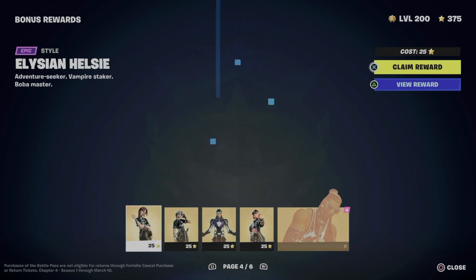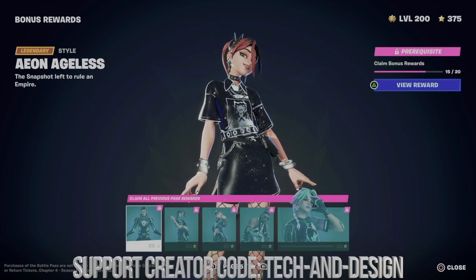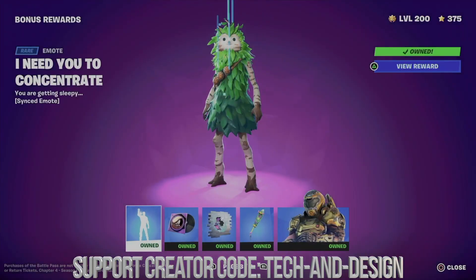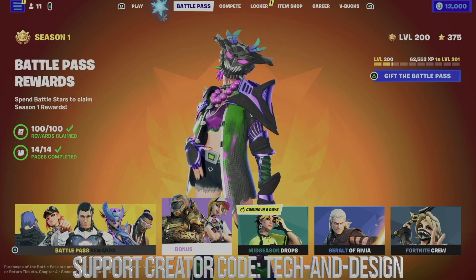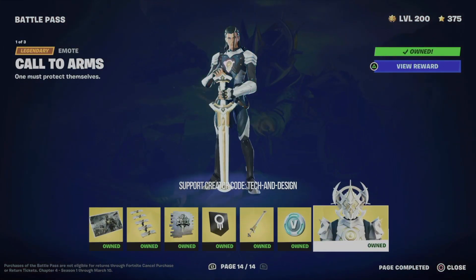In order to get all the way to page four, five, or six to unlock these pages, you do need to claim previous things — such as page three, two, and one — and then they become unlocked. Before you even move on to bonus rewards, remember to go into your battle pass rewards and claim everything from there, so that way you don't have any problems once you go into battle pass bonus rewards.